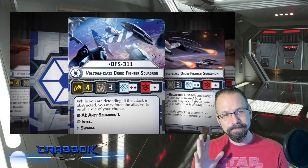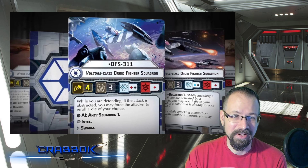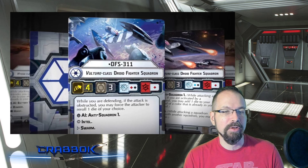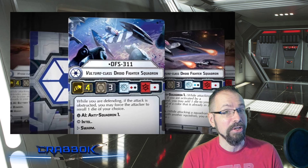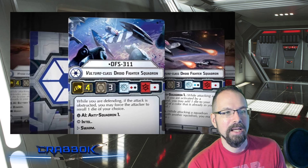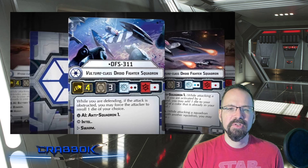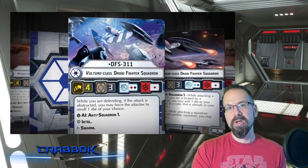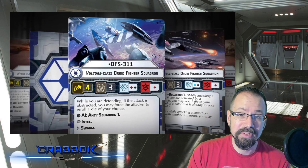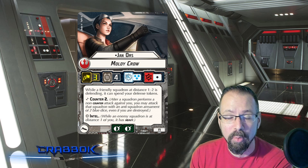We are in this kind of home stretch of finally being close to having new Armada stuff, and that's very exciting. One of the things we learned about with 2.0 — they're calling it 1.5 — and I think the big reason they're going with 1.5 is that you're not going to be required to buy new stuff. I think that's probably a lesson learned from X-Wing, because a lot of people were upset about not being able to just continue to use their same stuff. One of the things we're going to be talking about today is squadrons, because this is the big new chunk of information that we got about 1.5. Squadrons are going to be restricted to one ace with defense tokens per 100 points for list building.